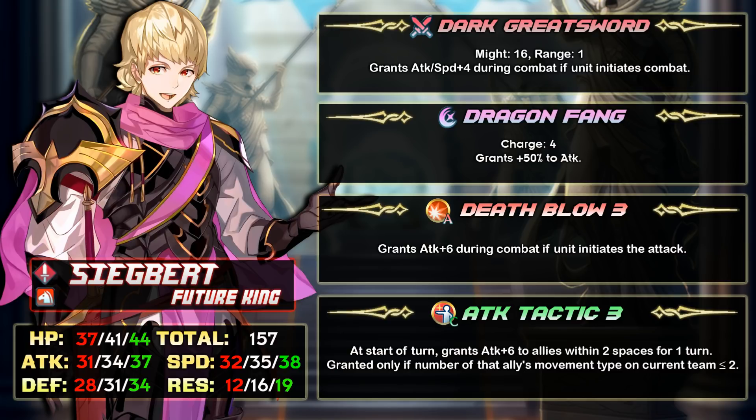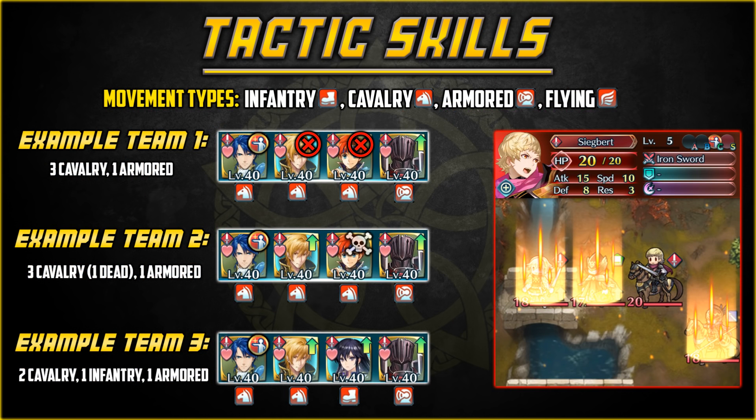His new C slot skill is Attack Tactic 3: at start of turn, grants Attack +6 to allies within two spaces, but only if the number of that ally's movement type on the current team is two or fewer. Think of it like Hone Attack 3 but with a +6 boost instead of +4, affecting allies within two spaces instead of one. The drawback is that you cannot have three or more of the same movement type — for example, if you have three cavaliers, Sigbert can buff the armor unit but not the other two cavaliers. It's probably the best buffing C slot skill in the game.